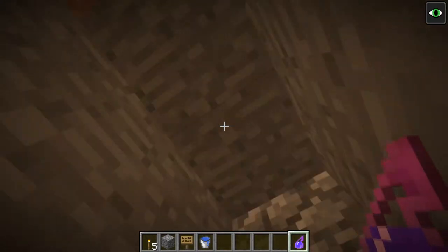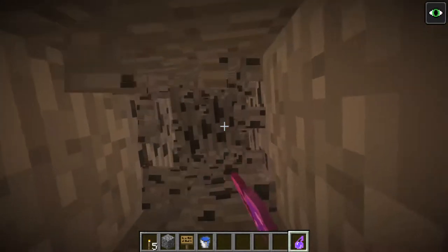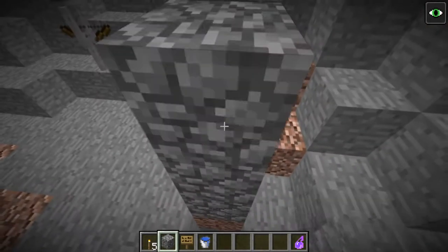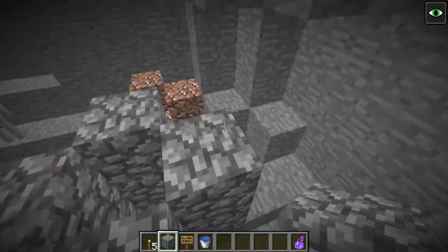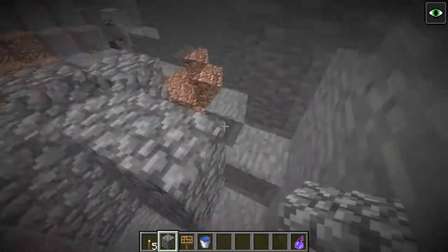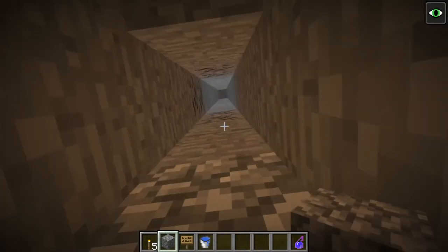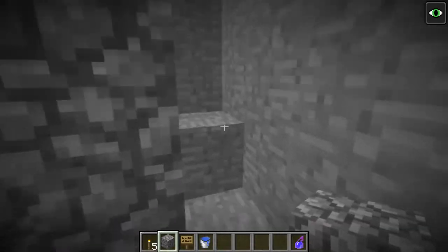If you want to harvest the experience, go up by 22 blocks. Count up 22 blocks from the bottom and mark that spot. The reason for 22 is that the zombies take a good amount of fall damage, so you just have to hit them once or twice with a sword and they'll pretty much be dead. This saves durability on your diamond or iron sword.